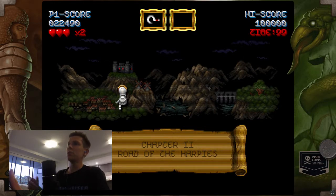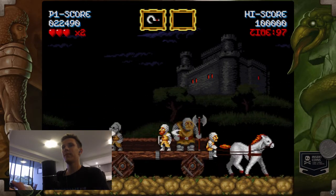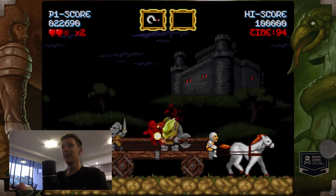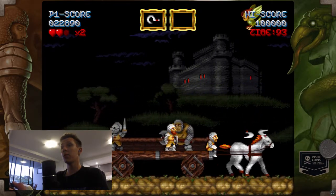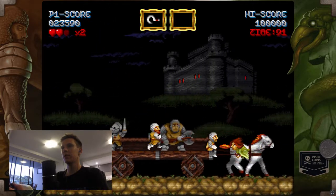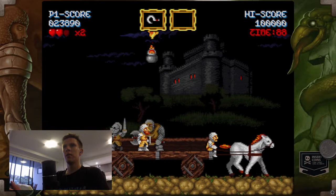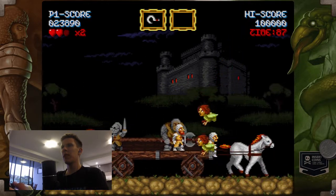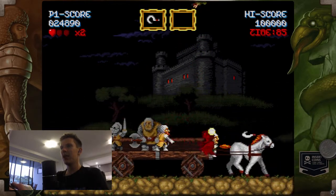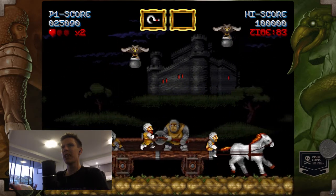It's Road of the Harpies — let's do it. This level's really cool. I'm on the wagon with my friends and they're supposed to be taking care of all the monsters for me — I guess not all of them. I was trying to remember the name of the knight in Ghouls and Ghosts. It's like Ser Dan or something. I know he was in Marvel vs. Capcom as a fighter. I'm pretty sure it's Ser Dan.